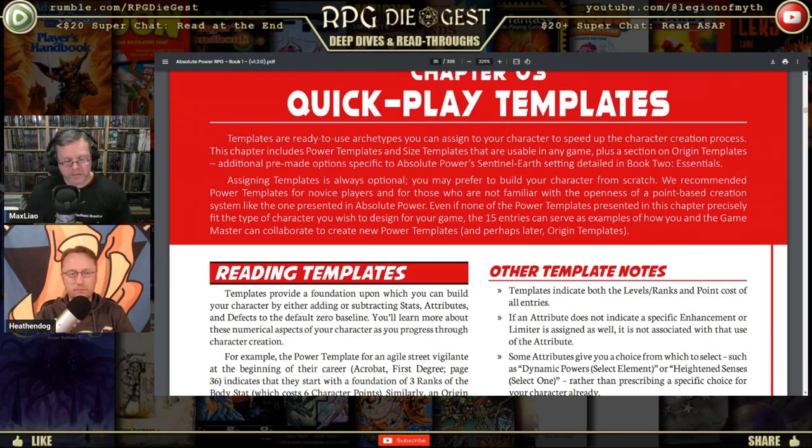We are not covering Book Two in this series. Just know there are a lot of characters — he's even got extra books on different characters. Assigning templates is always optional. You may prefer to build your character from scratch, and while I hate the term 'build a character,' I think for a game like Champions or Absolute Power, 'build' is pretty much right — you're ratcheting that thing together.